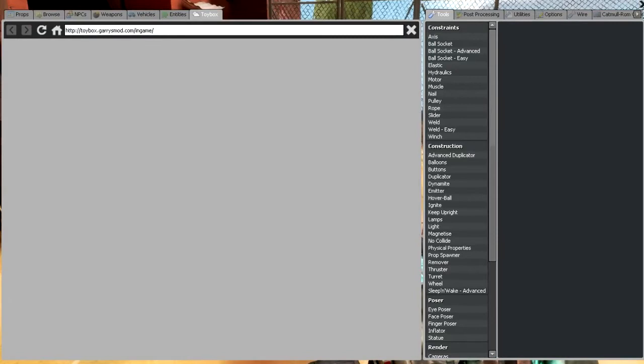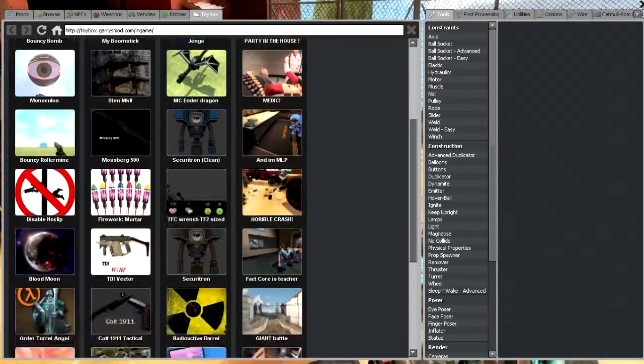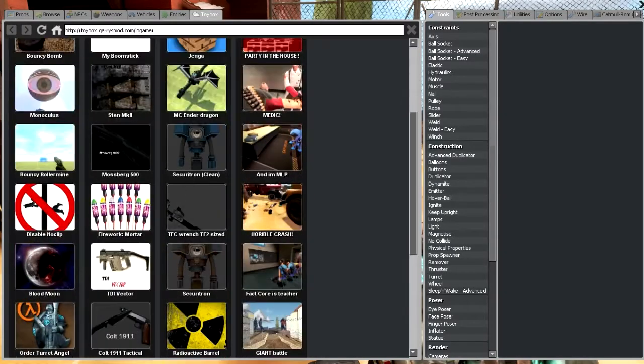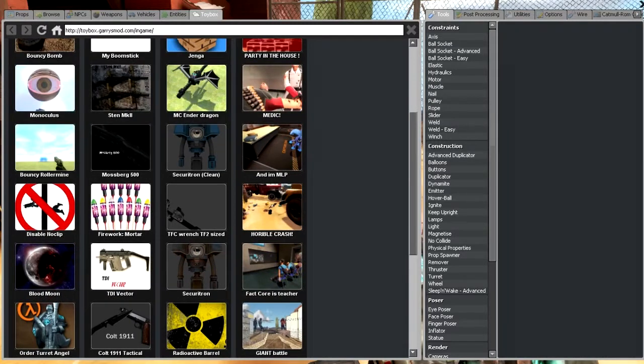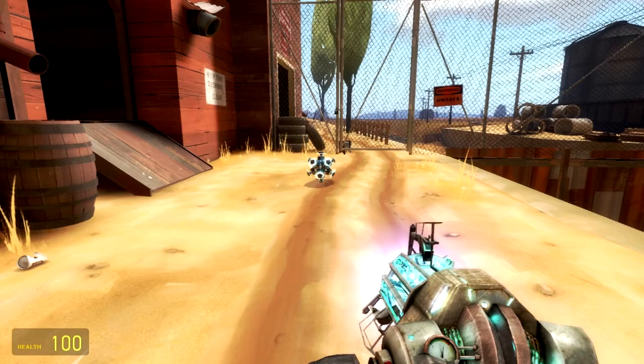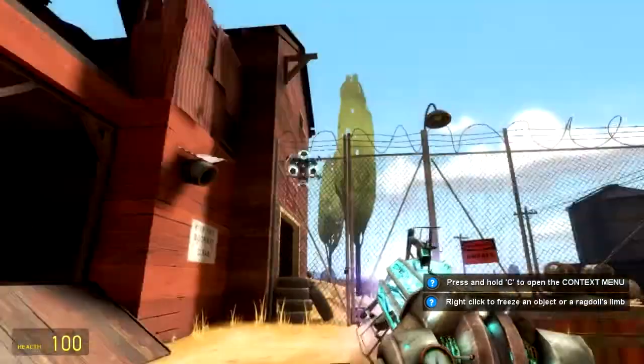Let's go Toybox. We're going to pick one random. We'll start with the newest entities and we'll go 'bouncy relamine'. How about that? Okay, so what's this? Is that it? It's like bouncing!